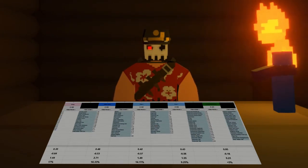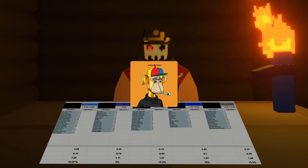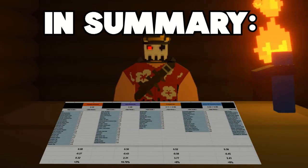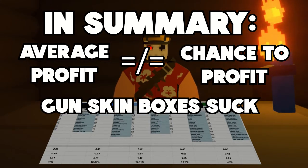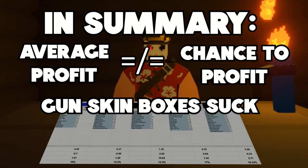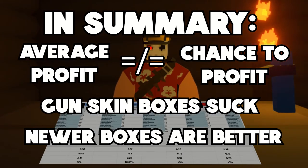Part of this condition, though, is that I don't use mythical prices in my calculations. Why? Because mythicals are so volatile — they're like NFTs, and their prices go all over the place. So let's summarize: a high average profit does not necessarily mean the box has a high chance to profit. Gun skins with mythicals generally lose value, and thus gun skin boxes are harder to profit from. Newer boxes have better mythical effects, and thus getting a mythical in a newer box may be better than getting one in an older box.